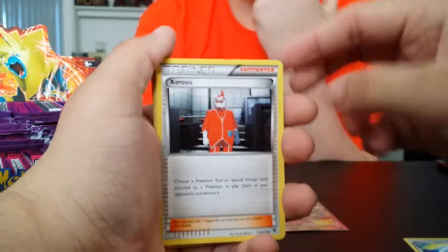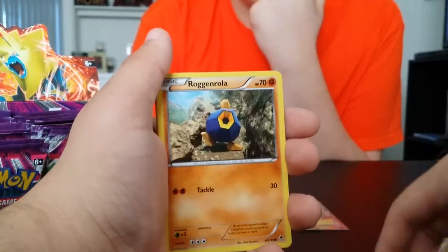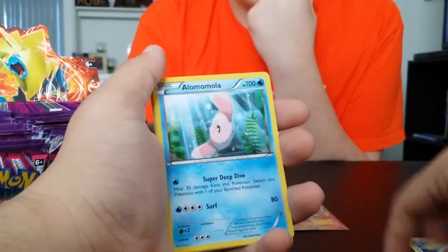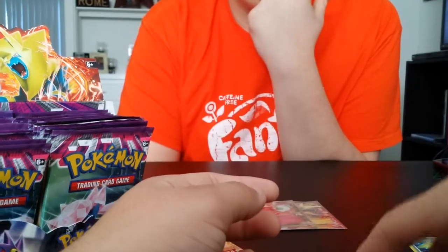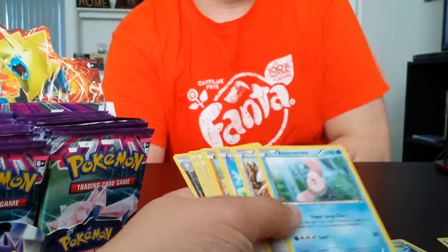So we got Sliggoo, Zygarde, Trump Card, Karrablast, Roggenrola, Bunnelby, Skarmory, Alomomola. Reverse Lilie — that's cool — and Slurpuff holo — yeah! I actually like that one. Tasty!